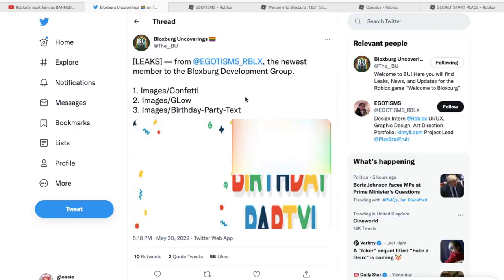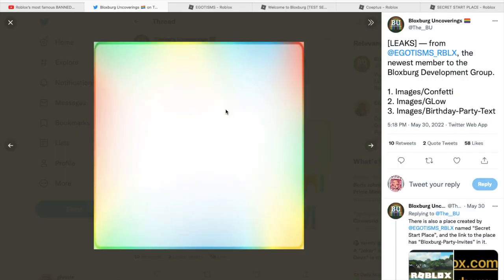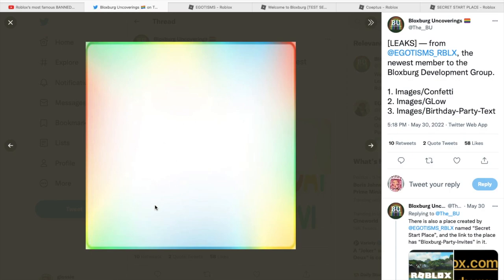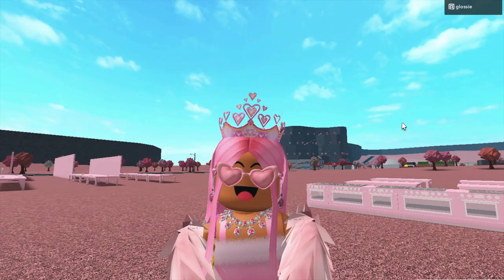I'm taking this from Twitter because I don't have any screenshots of my own, but if you look here you will see these three decals. We have one called 'images/confetti', then one called 'images/glow', and then one called 'images/birthday party tag'. These are all decals made by egotisms.